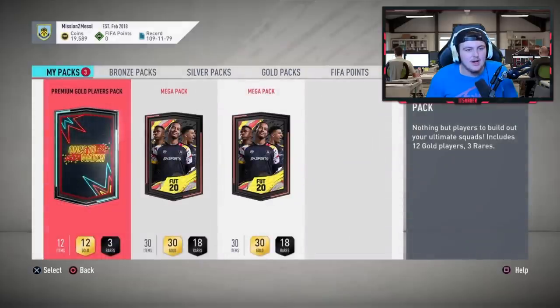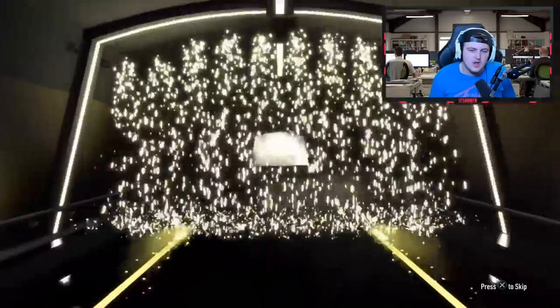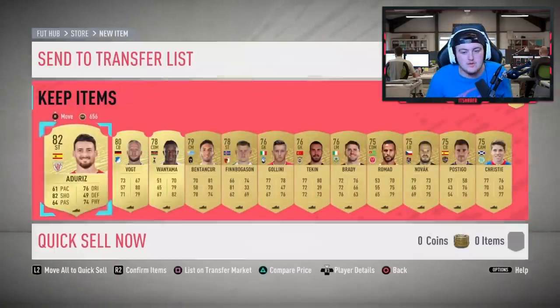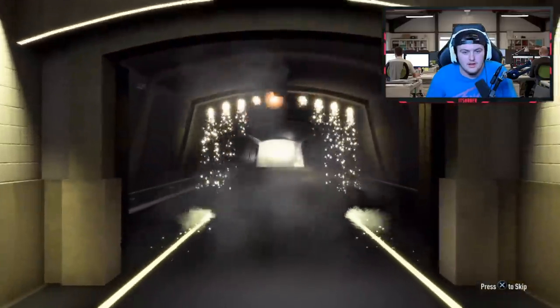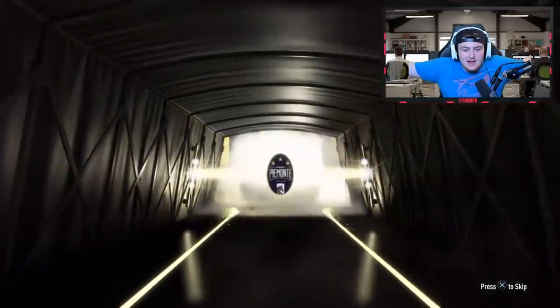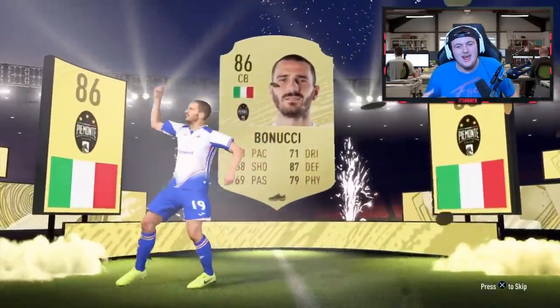Going to the premium gold players pack next - that's nothing again, unfortunately a non-board. I thought that might have been Inaki Williams for a second - he sells for something - but sadly Adaris doesn't. Two mega packs to open now. That's at least a board - walkout come on! It's going to be an Italian center back - Chiellini? Bonucci? Bonucci! Alright, it's Bonucci.